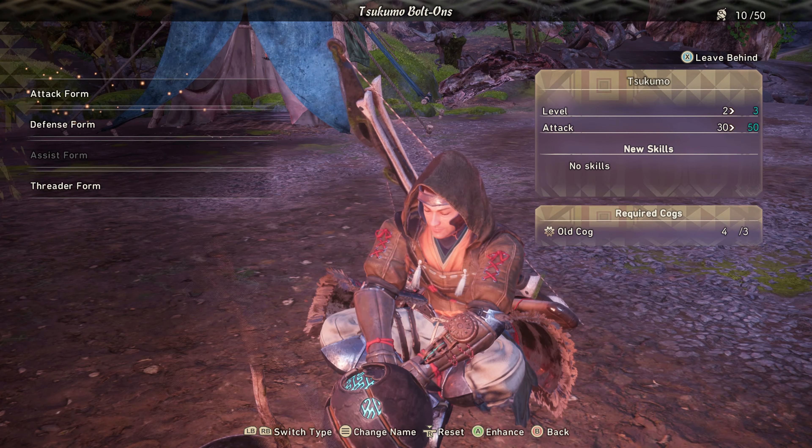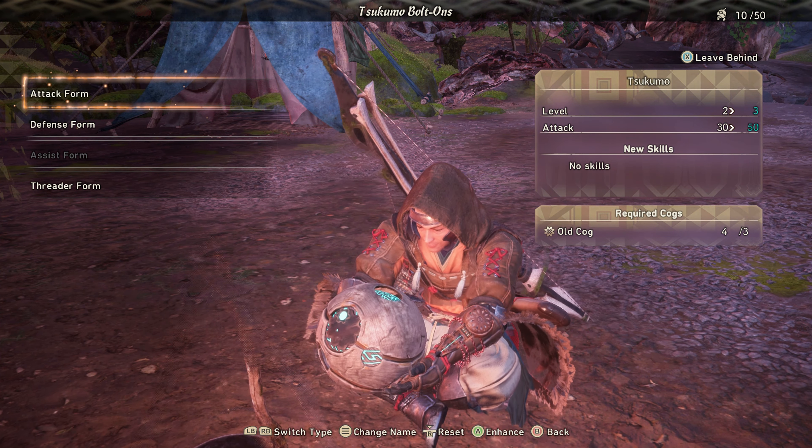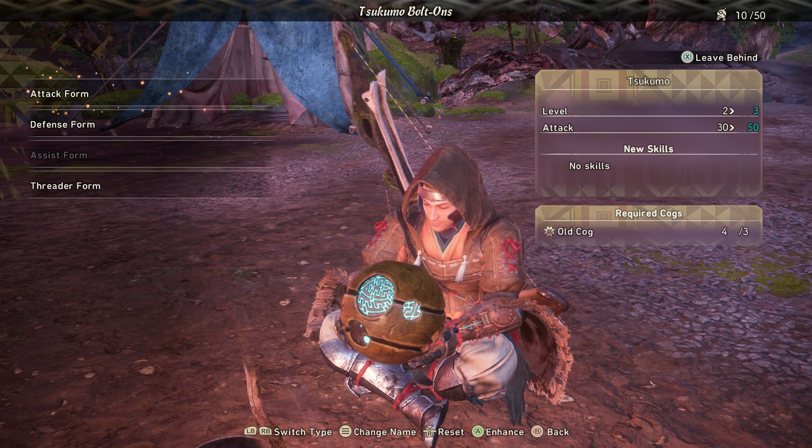At this screen, you will see at the bottom you can switch types. Sometimes the option will disappear, but you can still switch types.